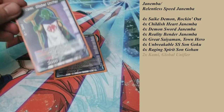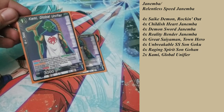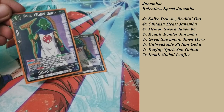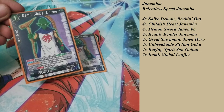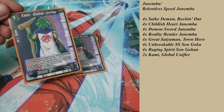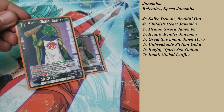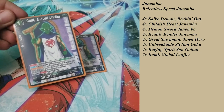This deck runs two of the Kami Global Unifier. Kami is great because if your opponent has four or more battle cards in play, you pay two energy, and all battle cards — yours and your opponent's — with an energy cost of four or less are KO'd, ignoring barrier. Of course, if I have Janemba out there I don't want to do that just yet — I want to use this at the beginning of a turn before bringing Janemba out, or when I've sent Janemba away. It's useful against swarm decks or when my opponent gets a strong battle side.